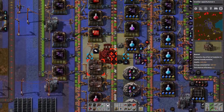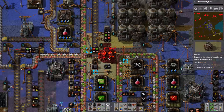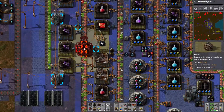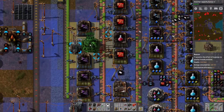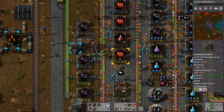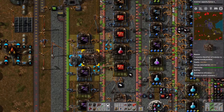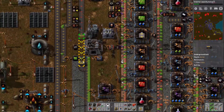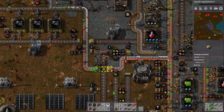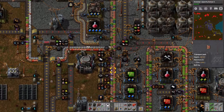Where's the green science? Green is here. The reason why green can't be made is because the upstream stuff is not getting used enough. I need to increase the output of these assemblers - they take in advanced circuits, red science, and the purple ones. They're slowing down because there are not enough fast inserters going through. There aren't enough fast inserters because the belt is all blocked.